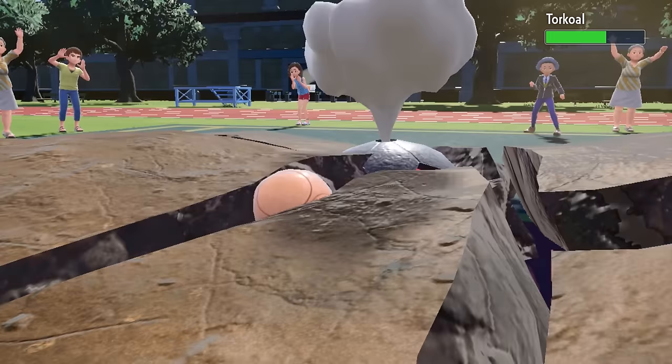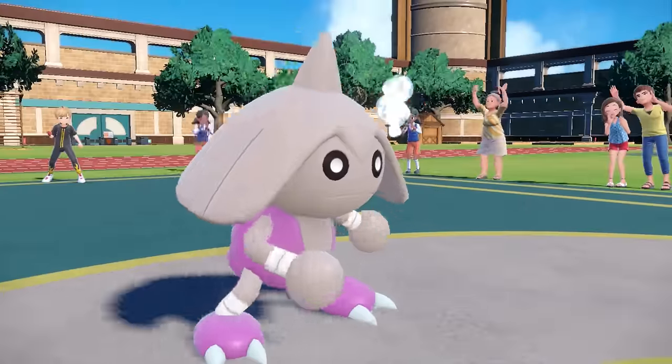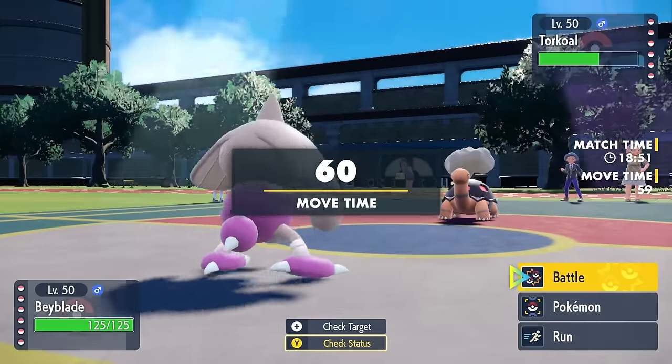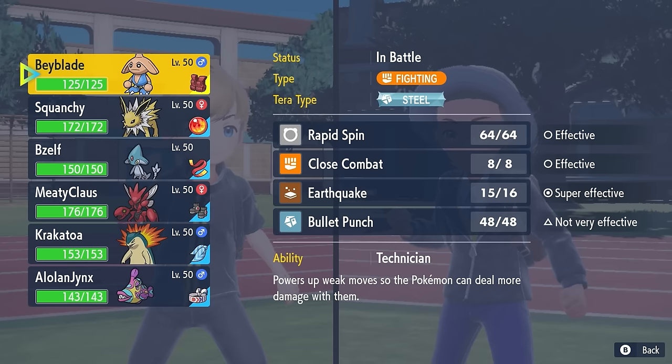I decided to lead off with a Hitmontop, just because I figured they'd probably go Torkoal, and I could potentially Rapid Spin away some Stealth Rock they set up and just try to waste some Sun turns. Azelf has a lead, probably not doing much here. As I go for the Earthquake, I get some nice solid chip on the thing.